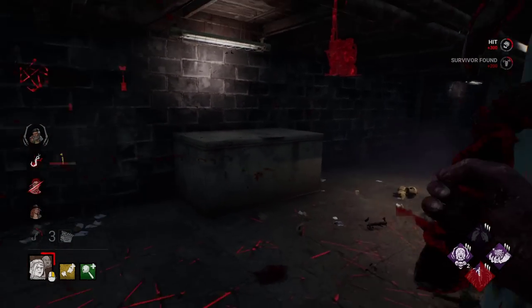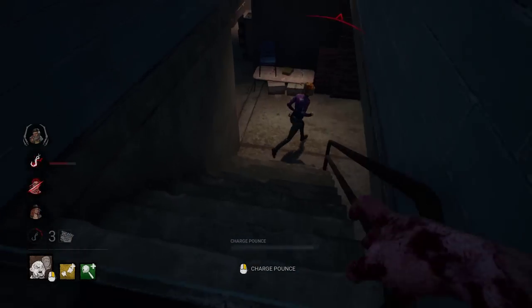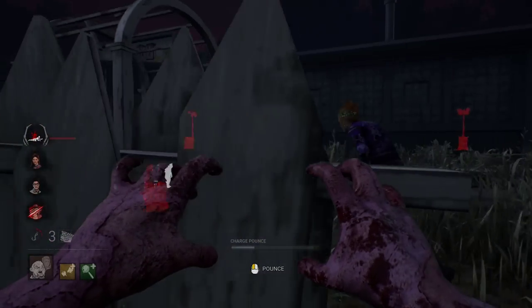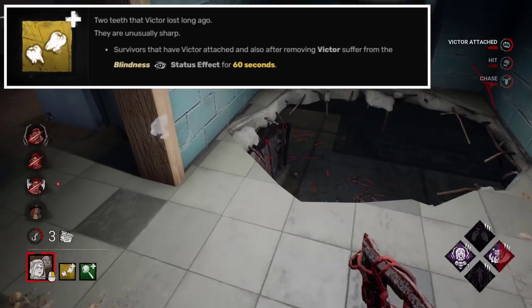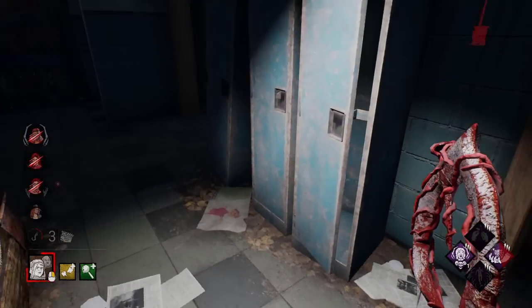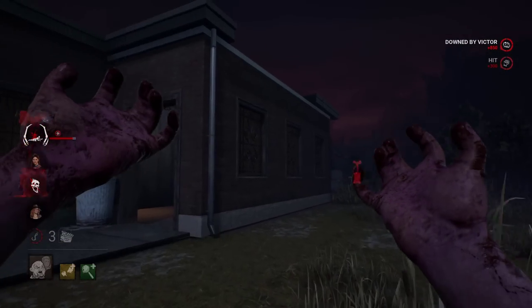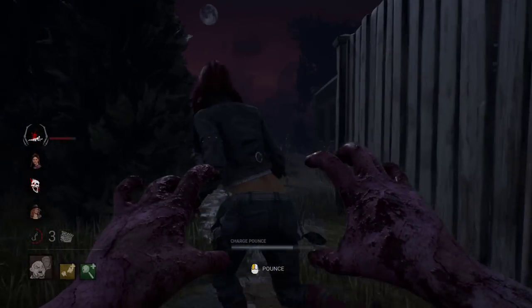If it were 60 seconds, I could definitely see a use for it, since it would be an absolute counter for perks like Kindred, Empathic Connection, or Bond. Originally it was only 15 seconds — they already buffed it to 30 seconds. My suggestion: make it so that a survivor with Victor attached has the blindness effect, and increase the blindness duration after removing Victor to 60 seconds. Even then I still think it wouldn't be used as much, but it would turn this addon into the best blindness addon in the game. Fun fact: Twins has no addon that applies the mangled status effect. I think they should add the mangled effect to the Rusty Needle addon too, so if we combine these two addons, Victor becomes a very oppressive threat, giving you three different status effects.